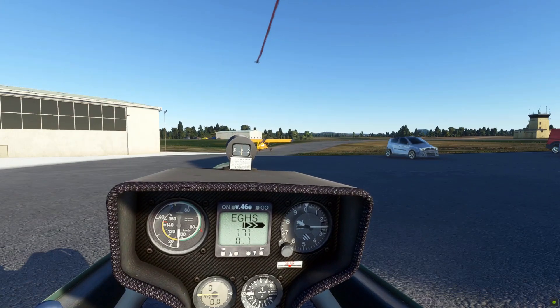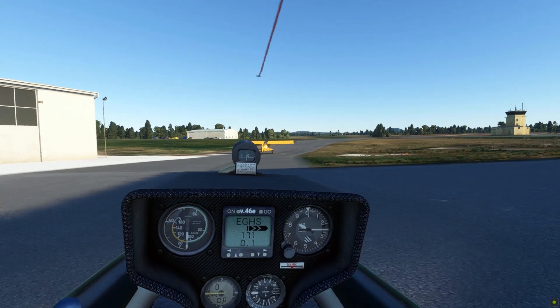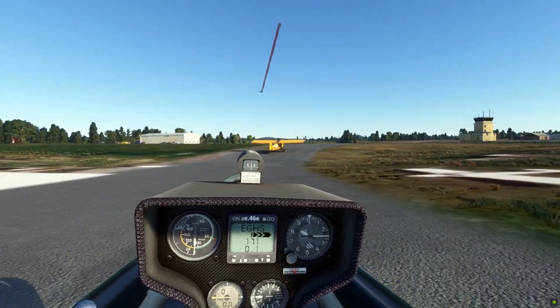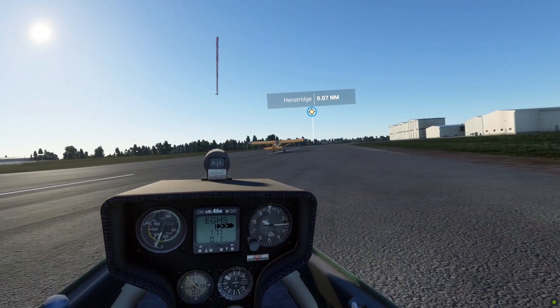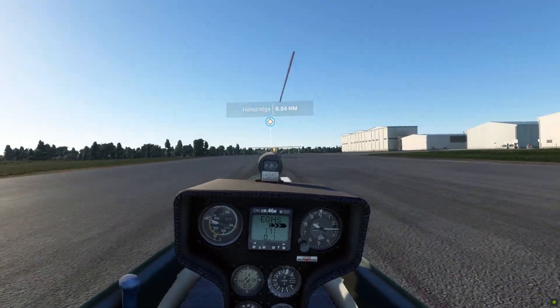Second, the tow plane will be created at the parking of the airfield and proceed to taxiing. It is ATC-related, so if the runway or taxi path are busy, it will stay and wait. Most small airfields do not have parking or taxiways, so use it only as a backup method and if you are sure your airfield is supported.